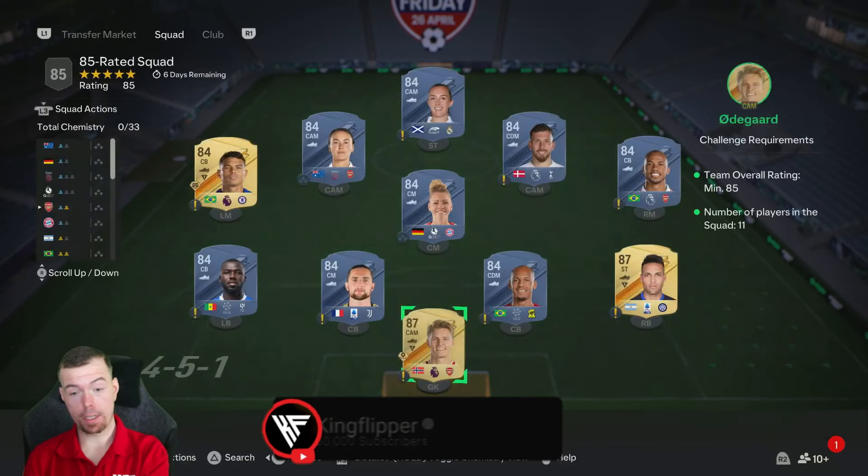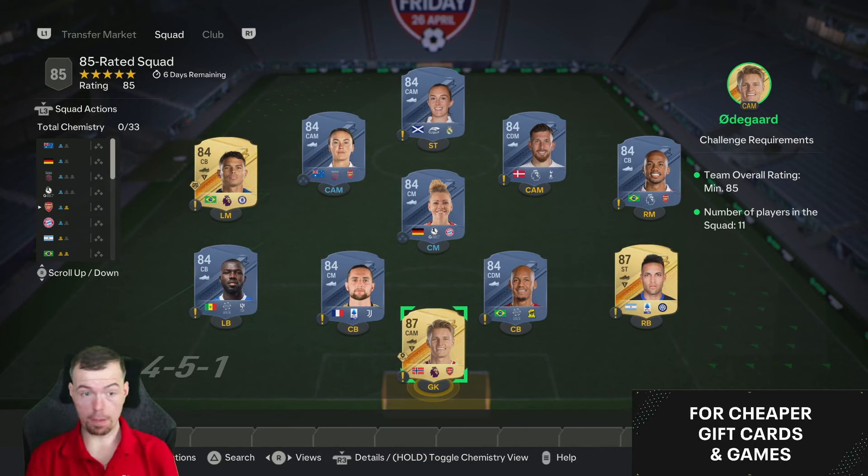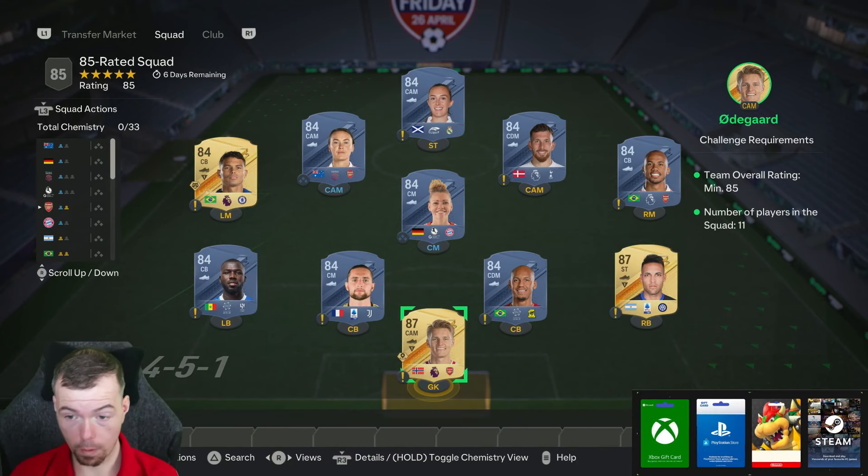Before we go, just let you know these are of course Futbin prices at the time this SBC went live, which has been out for over half an hour. Bids and stops will always be cheaper, and don't forget prices do of course fluctuate.